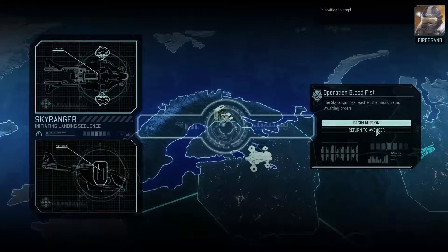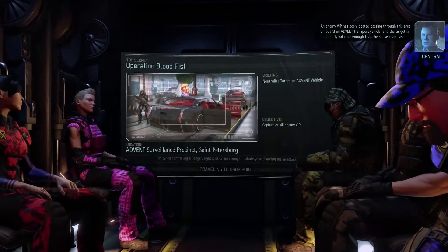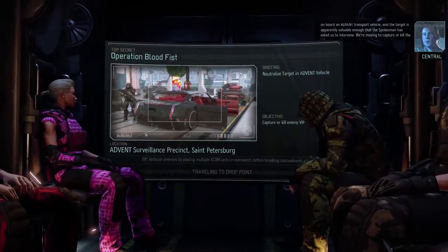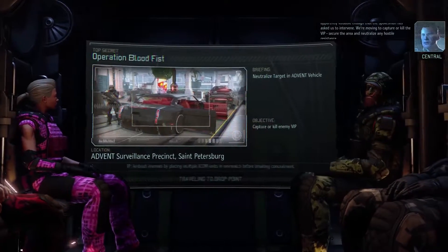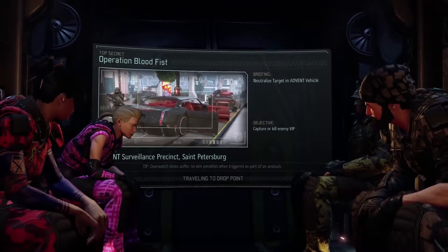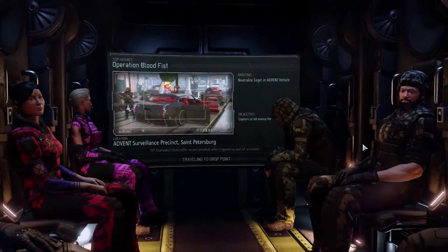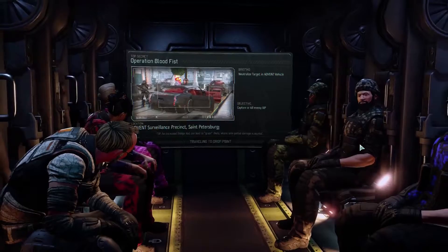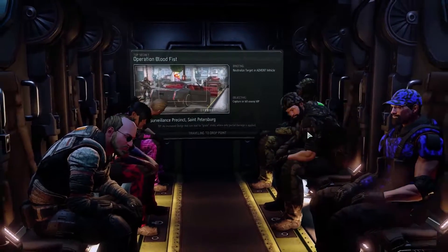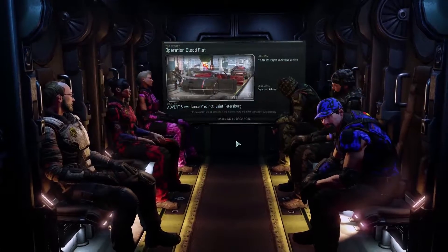Sky Ranger deployed, in position to drop. Let's drop her down. The aliens are moving a VIP of some importance through this area on board an advent transport vehicle, and the target is apparently valuable enough that the spokesman has asked us to intervene. We're moving to capture or kill the VIP. Secure the area and neutralize any hostile resistance. Roger that, Central. Let's make it happen. Operation Blood Fist — which is a little bit disgusting. There must be some guy assigned just to come up with names for our top secret operations.